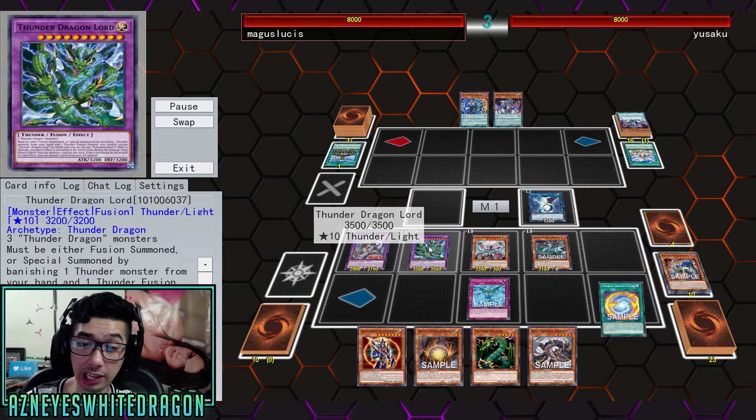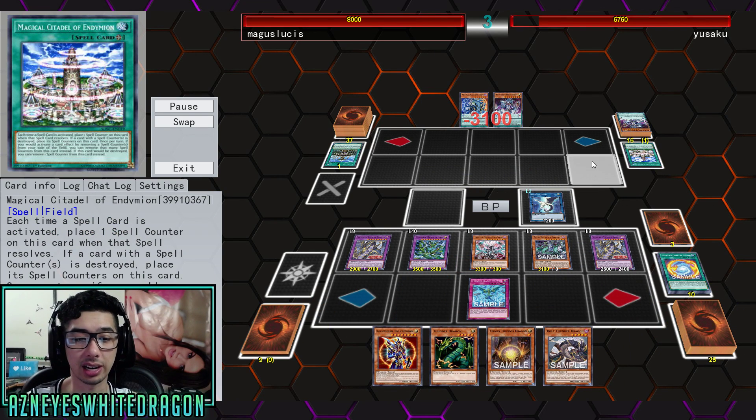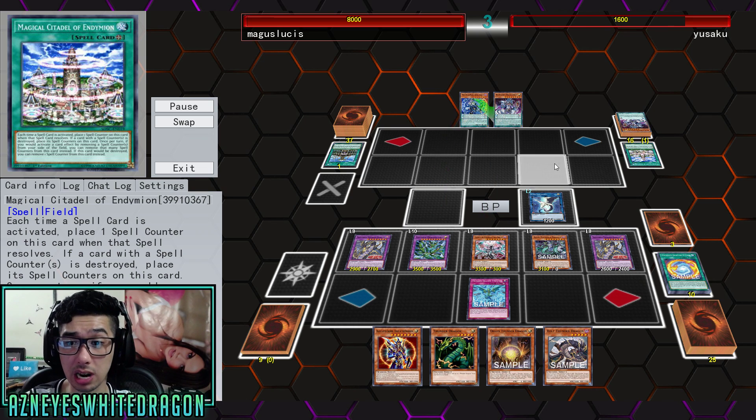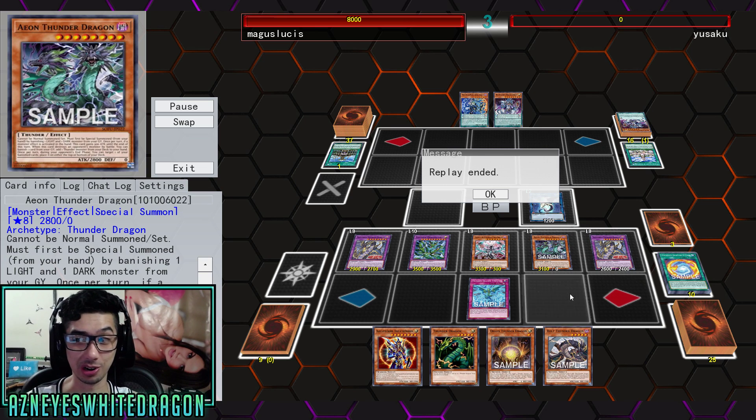Whenever you're activating an effect, you're just going to pop a card. Now, with that Magical Citadel, he's able to go ahead and protect it, because whenever it would be destroyed — I mean, there's just some boss monsters. Now the real question is: does the deck have consistency? I don't know. With three Allure of Darknesses, I hope the deck is consistent.